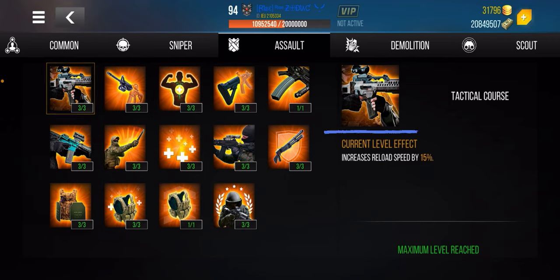This one increases your reload speed by 15%. It's not specifically for assault rifles, but you have to get it. A lot of people die while reloading, especially with a weapon like the M16 — it's powerful but has very low ammo capacity, so that reload speed is very important.